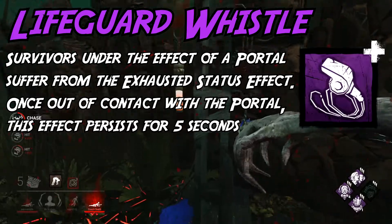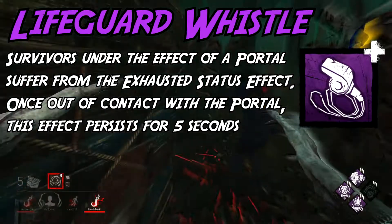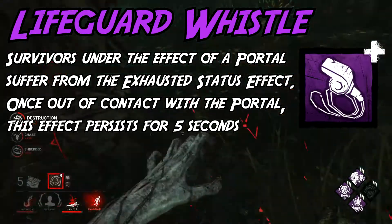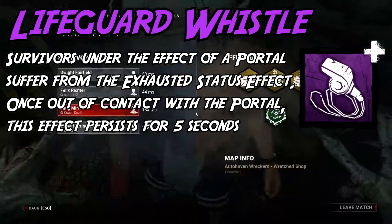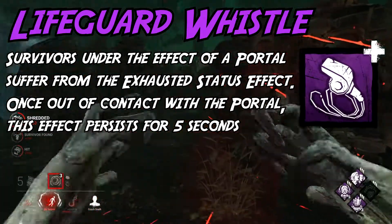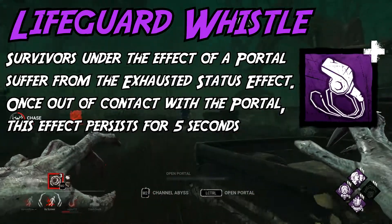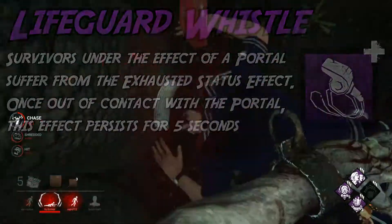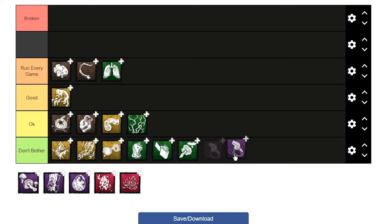And right back to the garbage we go — Lifeguard Whistle is one of, if not the worst exhaustion add-ons in the entire game. To even get the effect to activate, you need survivors to come in contact with a portal, which doesn't happen as often as you'd think. Then you'd have to find them immediately after they seal the portal, since the exhaustion lasts a whopping 5 seconds. And even if you do locate someone that quickly, many good survivors already walk mid-chase to get their exhaustion back. This one is a purple rarity, but there are multiple common add-ons for other killers that are better. Don't bother. Ever.